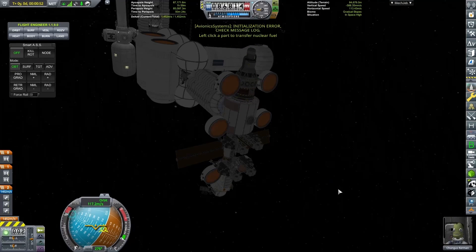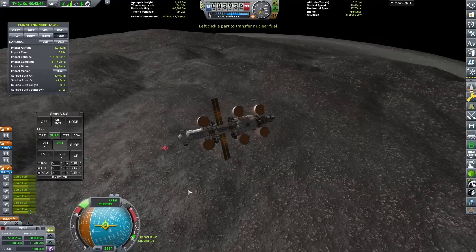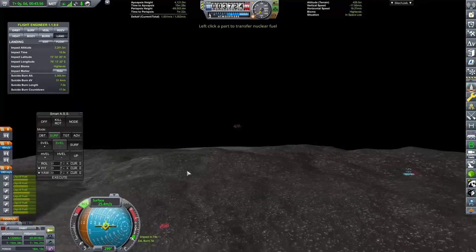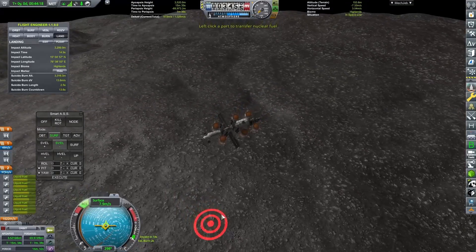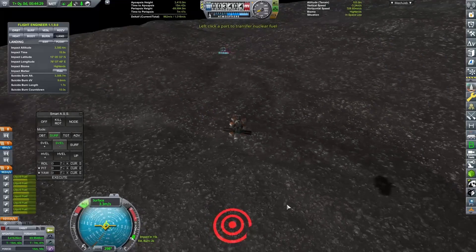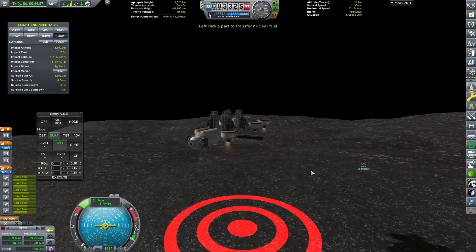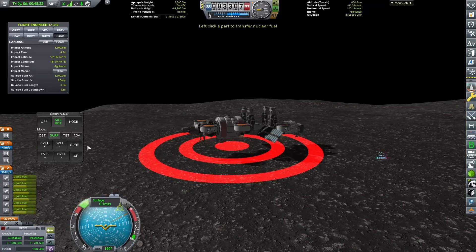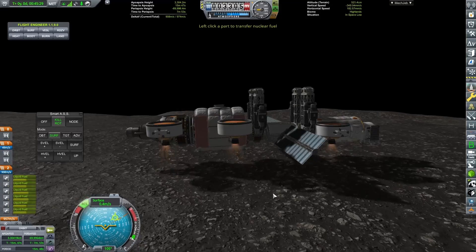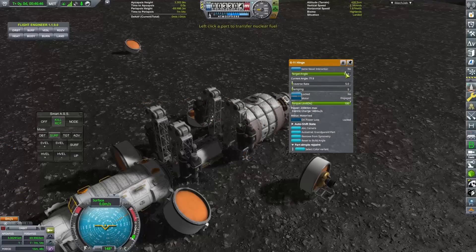I did notice on the base that the USI Tundra parts that had the refinery on them, they can also produce the exact same materials that those processing units can as well. They were working at about 300%, much more to my liking. So what I did was design an entire new module that was basically built around those Tundra refinery modules because they are so much better. I do have loads of engineers and technicians on the base, so we should be getting quite a high percentage. I honestly don't know what was going wrong there - probably me messing something up with USI. So hopefully with these new refinery modules it will be a bit better.